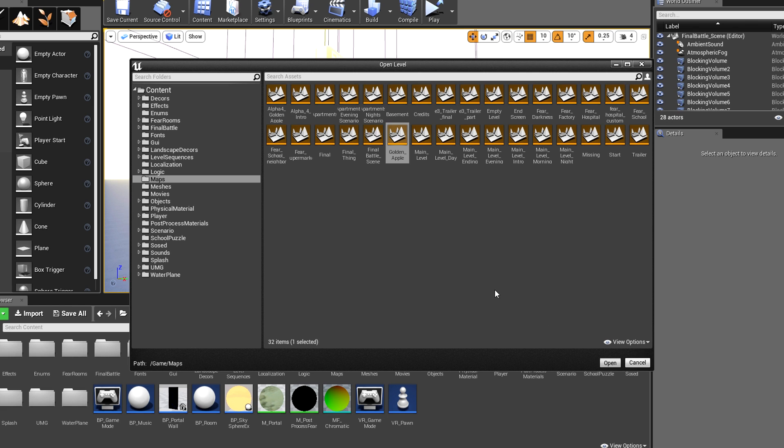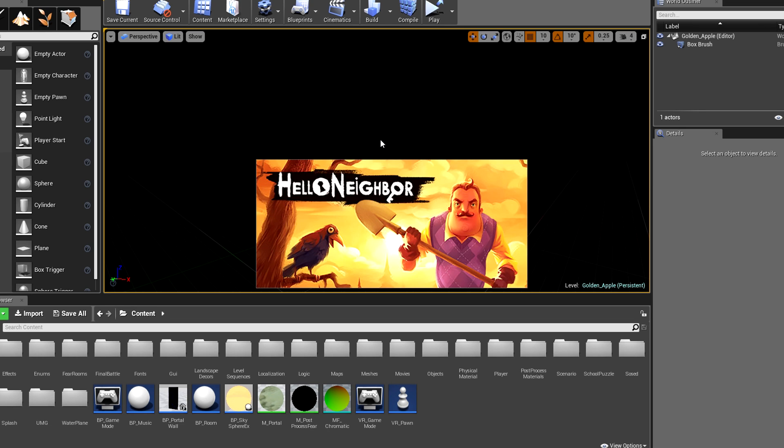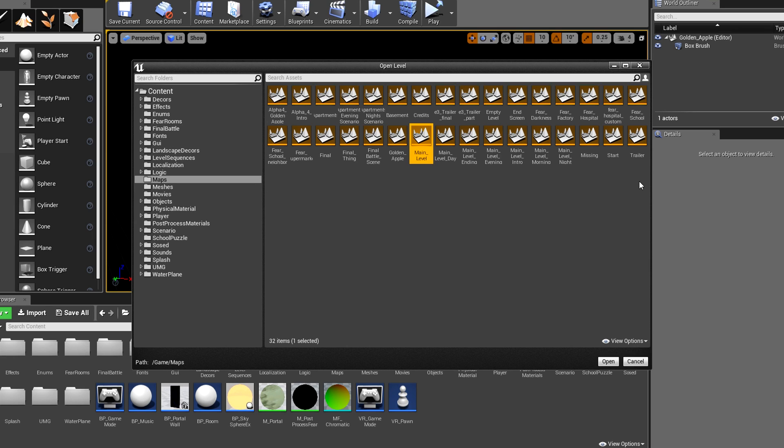Now we have Golden Apple for a level. And then after that we've got the main levels, which — this one looks pretty much the same as the empty level. Let's just go into play just to check. And we are literally just falling again — nothing here. Another empty level. Well done. So I imagine the rest of them, where they say main level, are just the levels from the main game, so there's no point looking at those. We've got main level, main level day, main level ending, main level evening, main level intro, and main level morning. Then after that we've got start and trailer. We're going to quickly zip through the main level and then skip over the evening ones. That missing one there is actually a custom map I've got loaded up — didn't seem to work there.